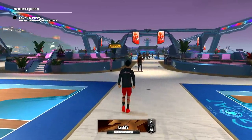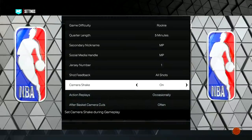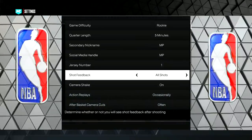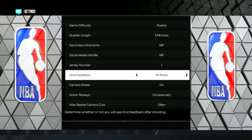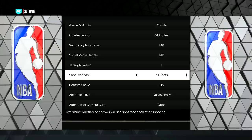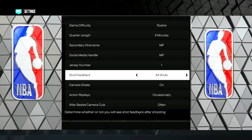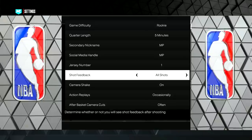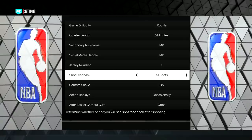Another method to shoot better: open the menus, go to Options/Quick, then Settings, and go down to Shot Feedback. This is going to be set to Off by default, but it is very important that you change it from Off to All Shots. This means when you shoot, it will show you your timing — slightly early, slightly late, late, early, or green. If you're missing and can't time your jump shot, turning on Shot Feedback to All Shots is the best way to learn.